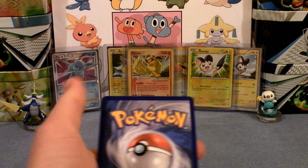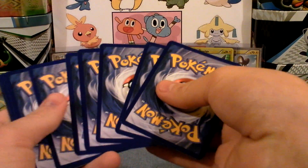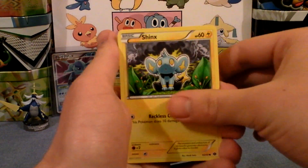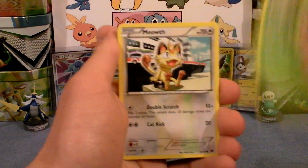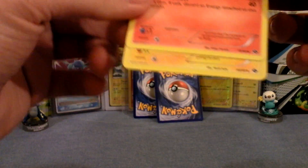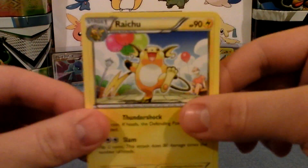Let's go ahead and put those back there on Flareon. We'll go through this. I've got a Pikachu, Shinx — that looks very cute — Grimer, Pansage, Meowth, Vanillish, Lampin... oh, come on, please. Can this be a Mulga? No, it's Raichu. Darn!